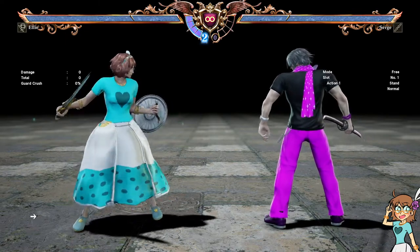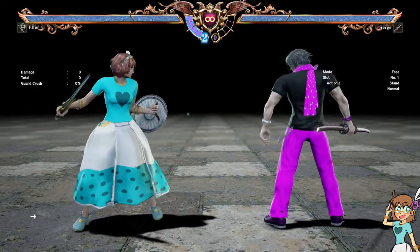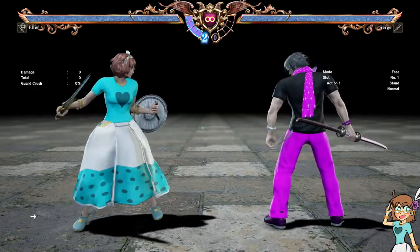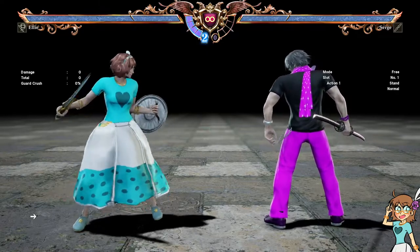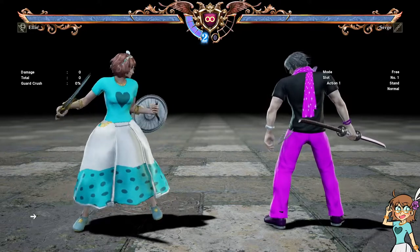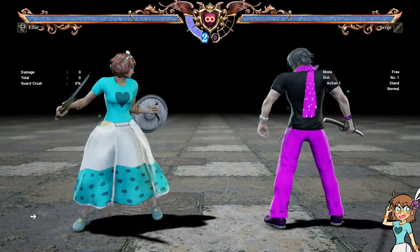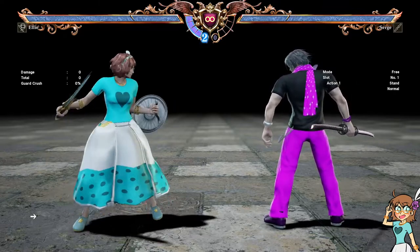Hello there. I'm going to show you some training mode behavior which I believe to be incorrect or at the very least suboptimal. It defies intuition because a lot of characters in Soul Calibur VI have stance pressure through stance transitions, and the way you would think to want to train against them doesn't actually work.